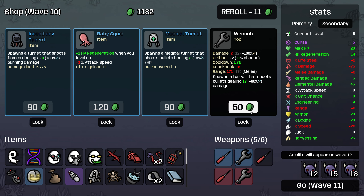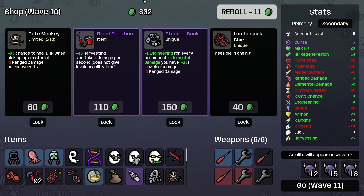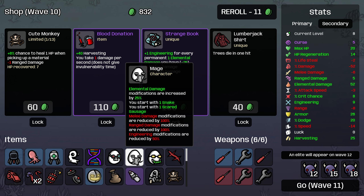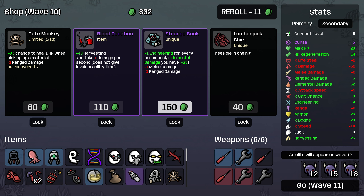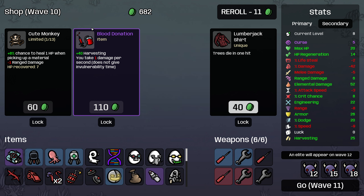Strange book — there's no reason why I wouldn't want this. None of these characters combine to make this hugely negative. So we're going to get a ton of engineering off of this — looks like plus 12, which will massively boost our constructs. That's going to be incredible. Take another cute monkey and a lumberjack shirt.